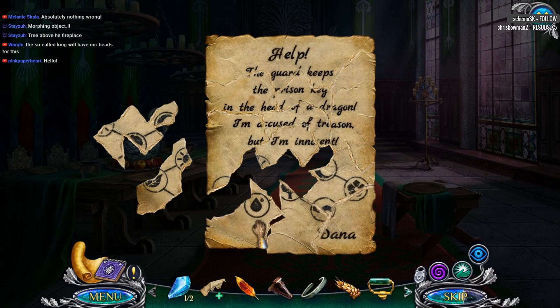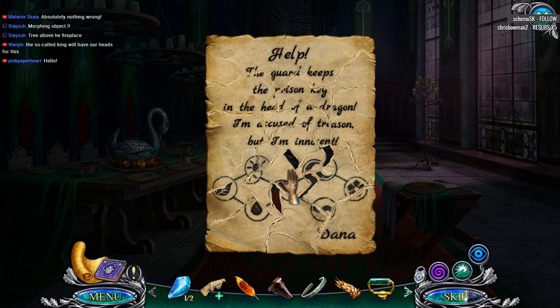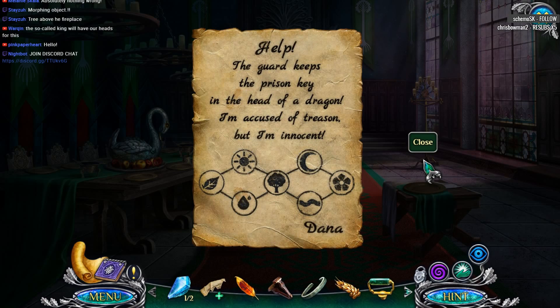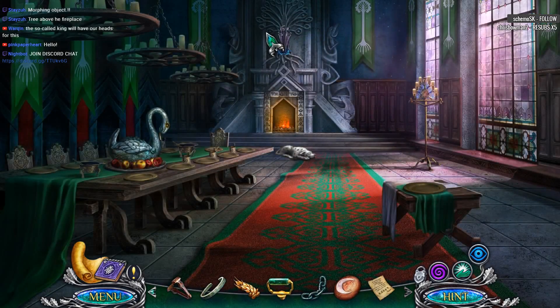Yes, that will go there. Almost done. The guard keeps the prison key in the head of the dragon. I'm accused of treason, but I'm innocent. The tree is above the fireplace.